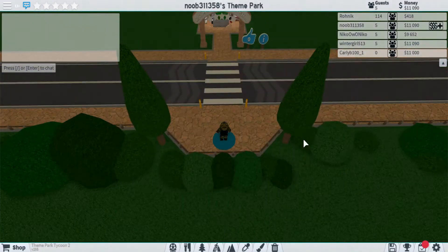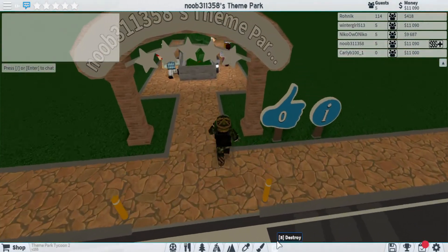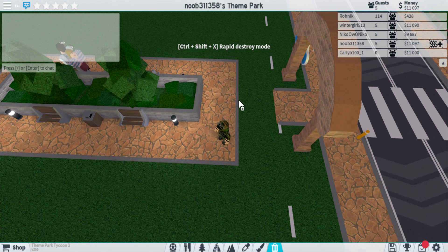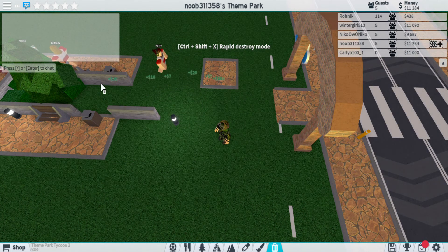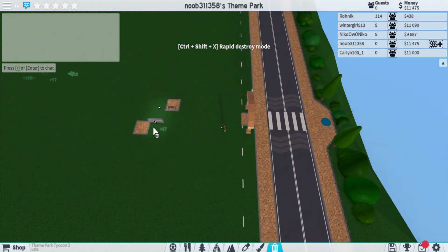Because the tutorial is garbage anyway. Next thing you want to do is clear out your entire park — it's Ctrl+Shift+X. You hold click and it gets rid of everything. Ctrl+Shift+X and everything in this park is done.